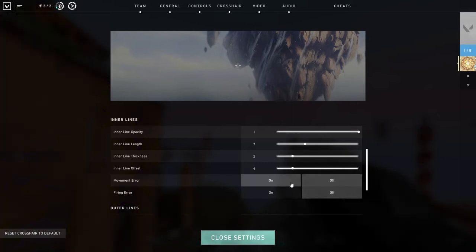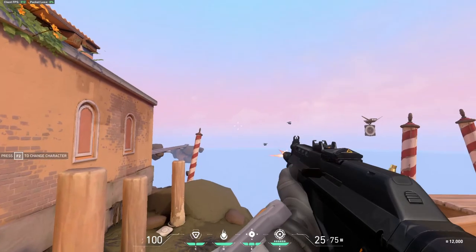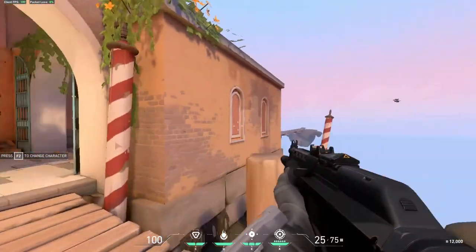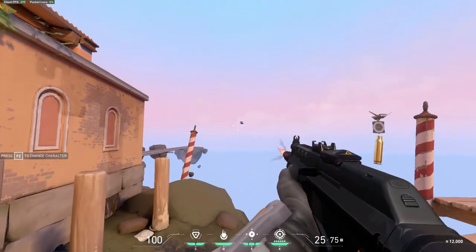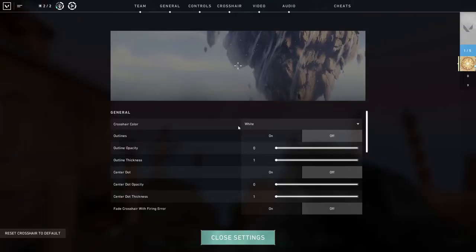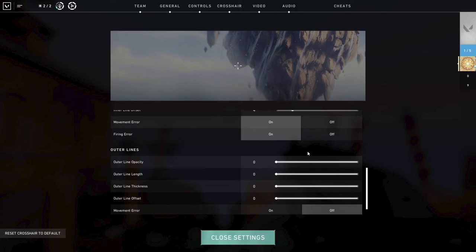Movement error and firing errors are made to help newer players to this type of shooter. It will show you how accurate you are when moving too much or spamming shots. You'll see the outer line on the crosshair get bigger the more you move or shoot. So if you are a beginner, you can turn it on. I would not recommend it to anyone other than absolute beginners though — it's just more distraction on your screen.